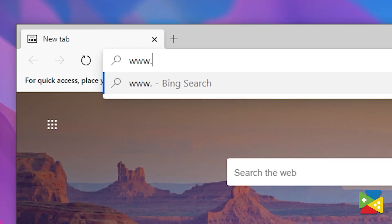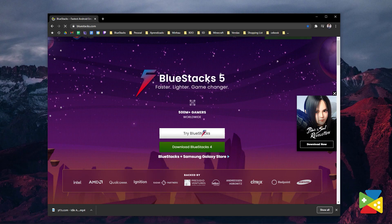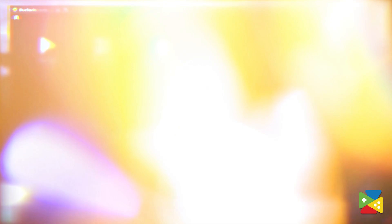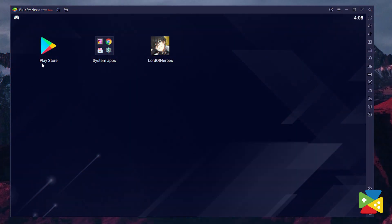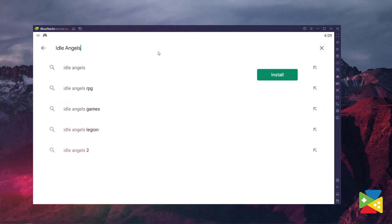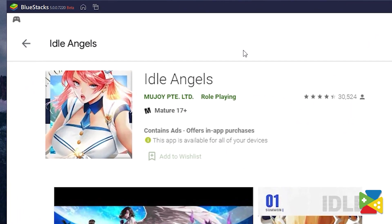To download and install Idle Angels, firstly head out to the official BlueStacks website and download the latest BlueStacks 5 version. Once you've finished downloading and installing, open the app and then proceed to the Play Store. Here, search for Idle Angels, click on its icon and install it, just like you would on your regular phone.